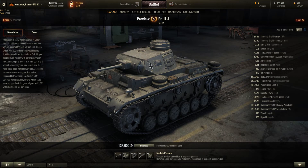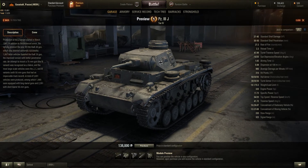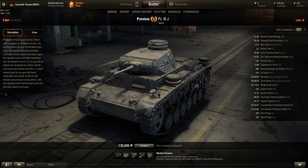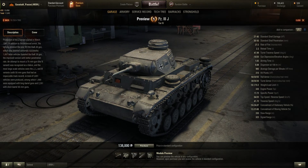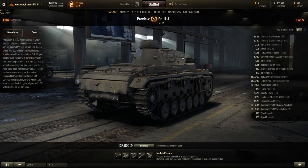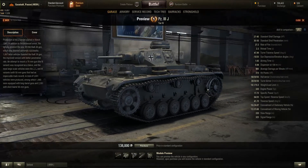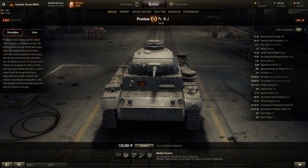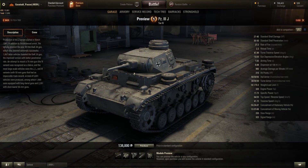In World of Tanks, from my time in the Panzer III — like I said I haven't played the J so stats may have been buffed or decreased — the armor is okay. It does haul ass relatively fast. It's more of a medium tank than a light or heavy tank, and Wargaming got it right classifying it as a medium. It zips around pretty fast with a good speed and a somewhat good gun.